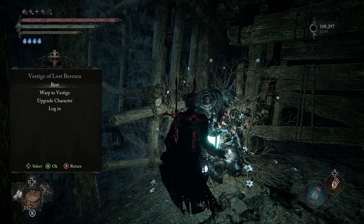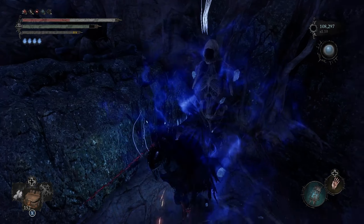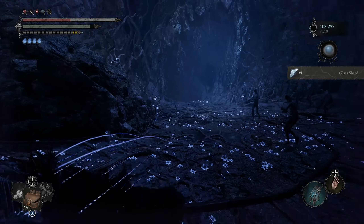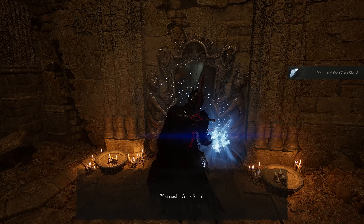The first step of the quest is to collect three glass shards. The first can be found by starting at the Vestige of the Lost Berescu in Revelation Depths. You can collect and deposit these shards in any order you'd like — it does not matter; this is just the order I happen to find them in.